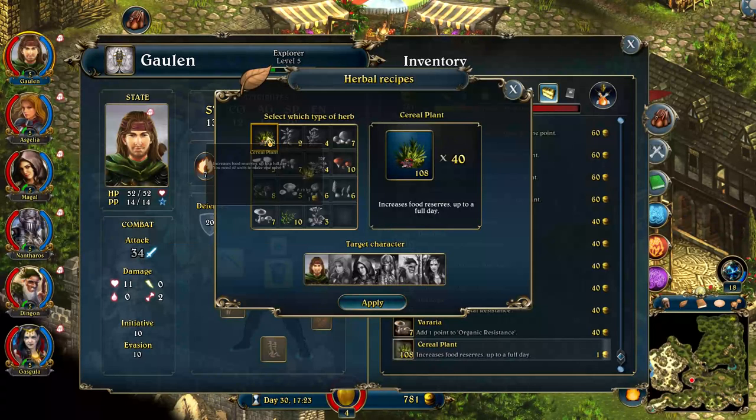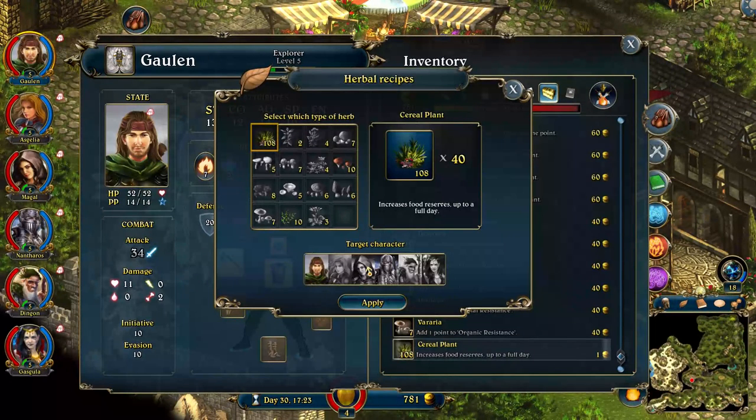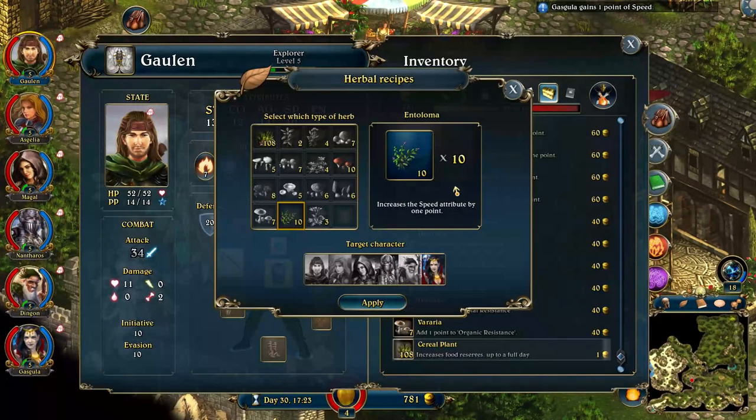Do I just double click? Do I click apply? You already have enough supplies for one day - you can only prepare food from cereals to fill day one. That's lame. But I can increase speed attribute by one point. Who needs speed? She could use more speed. Yeah, we'll use speed on her. Her speed point went up. Awesome.